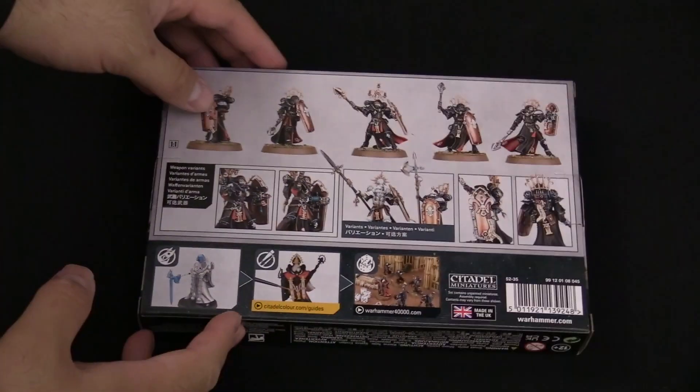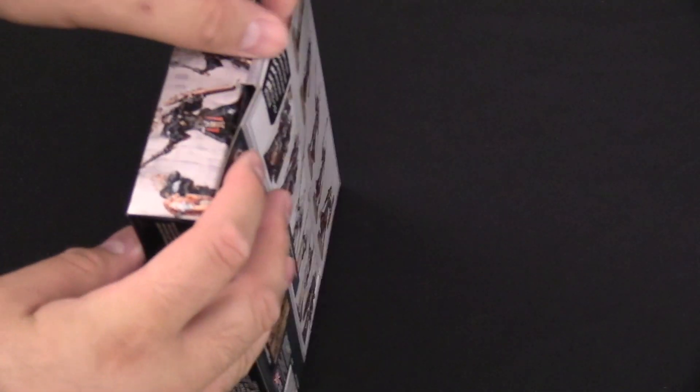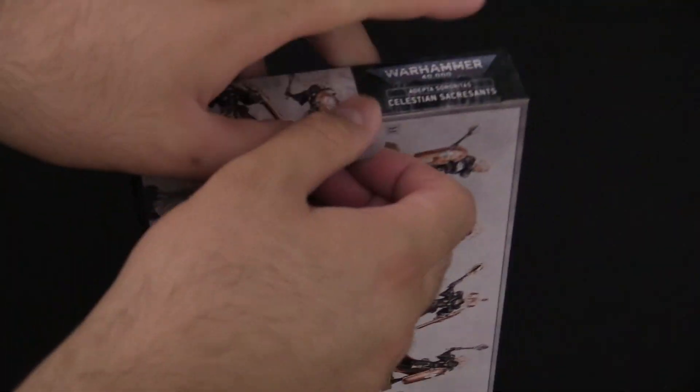The Celestian Sacrosanct are up next. I've taken off the plastic wrap — here's the back of the box so you get a better look at this unit. You've got a couple of different weapon options: maces or halberds. The shields are pretty cool too, rules-wise, but we're here to talk about the models, so let me go ahead and pop the box.